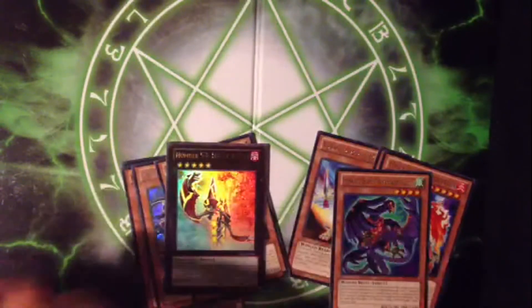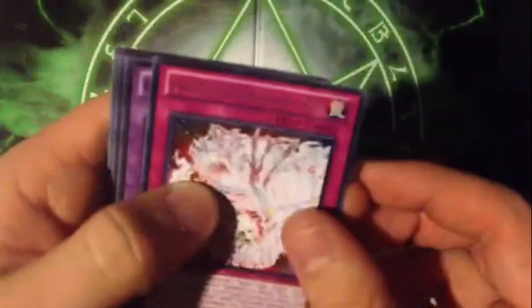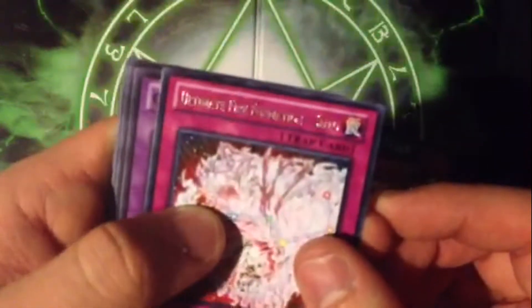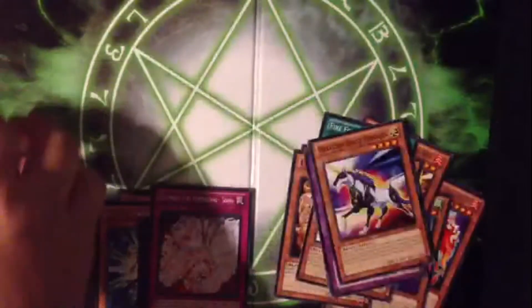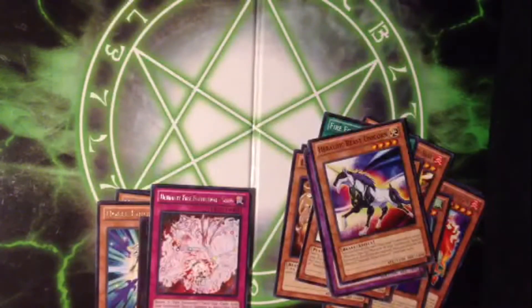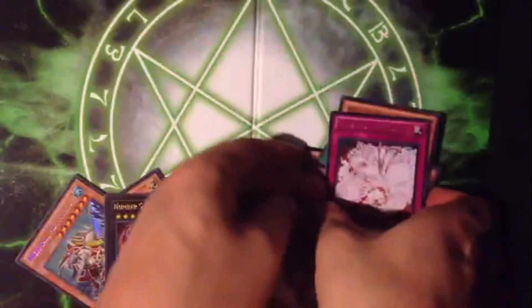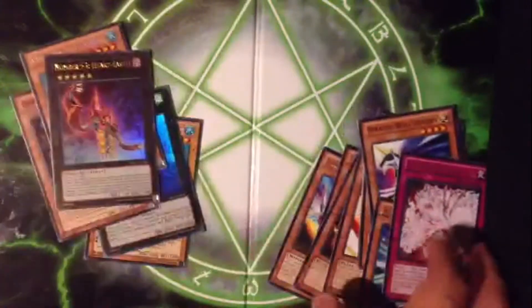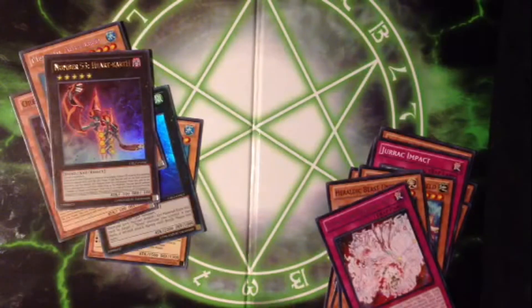If you're looking for any of these cards, I'll probably be posting another trade binder update, so you'll see that if you're subscribed. Also pulled an ultimate Fire Formation Cito and a Heraldic Beast Unicorn. On to our third box — that box wasn't too great but all I care about are the holos. I did pull my Abyss Lead, so that was great.